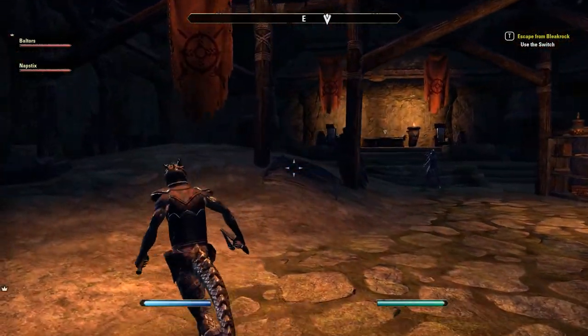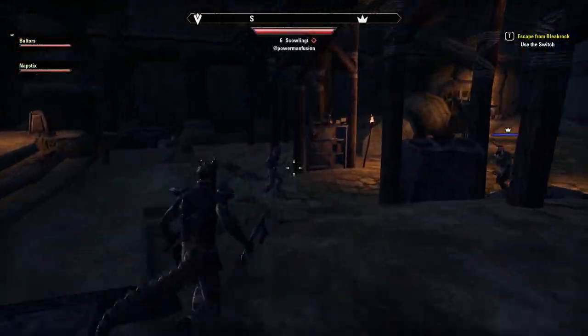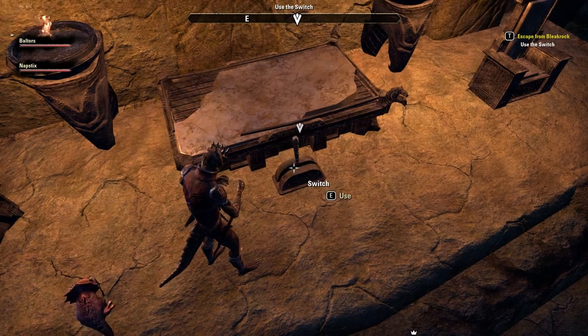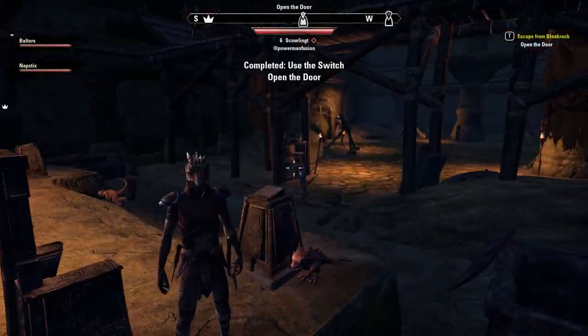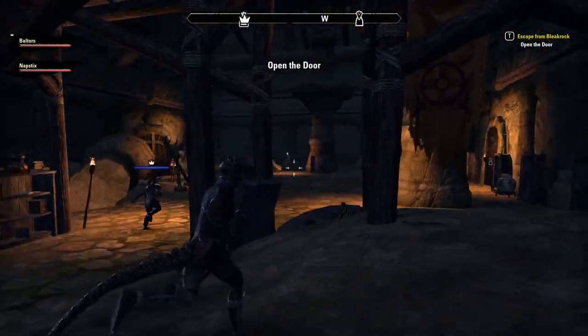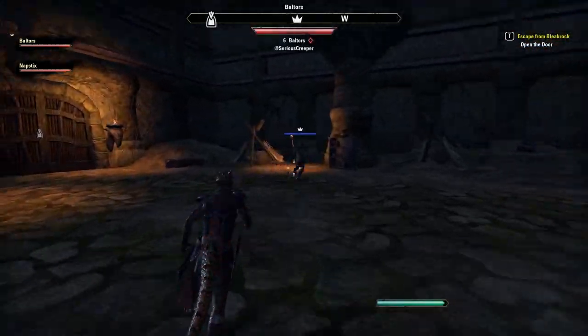There's something highlighted on the altar — it's a switch. Oh, it's a player. I'll meet you on the other side of that door. All right, I'll see you on the other side, Captain. She's a little bit more forceful now.